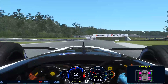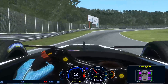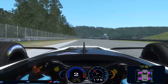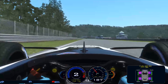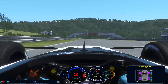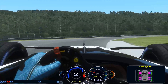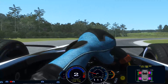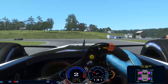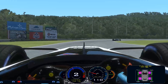I remember when Race Room released their XSR-17 — the V10 open wheel car that was supposed to be as close to Formula 1 as they could get without a license. When that car came out, it was just so exciting to have. That lap was a 59.13. This has no excitement behind it for me. Maybe I'm just old school, but there's no thrill in this one for me.